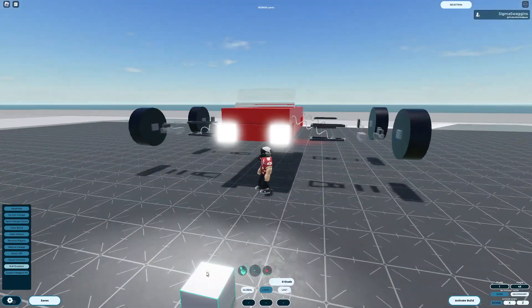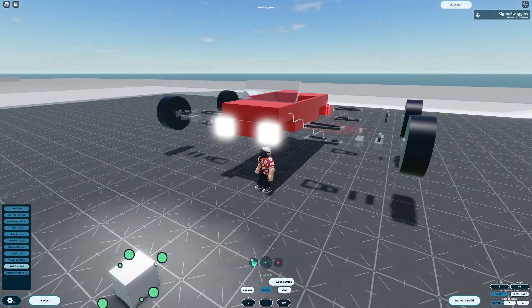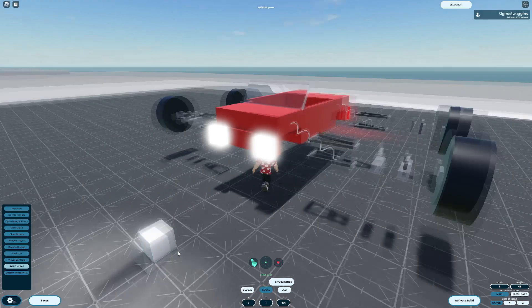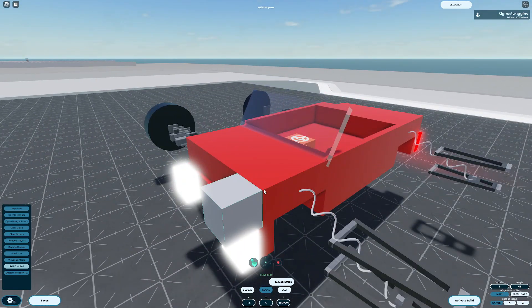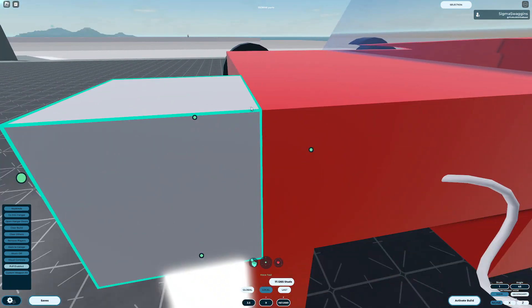One hidden feature of the Move tool is the snapping feature. If you hold C while dragging a part, a small dot will appear on the closest corner, edge, or face. You can then drag this to another part and snap it to that part's closest corner, edge, or face. This allows for the perfect alignment of parts, and it's incredibly useful.